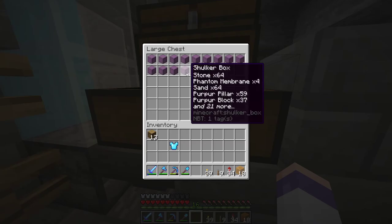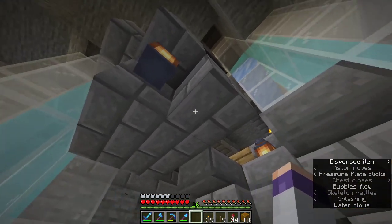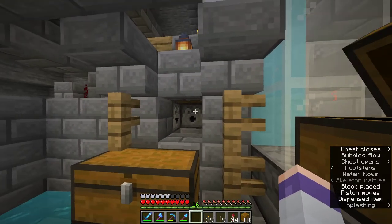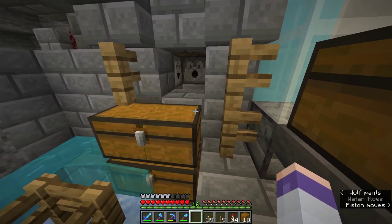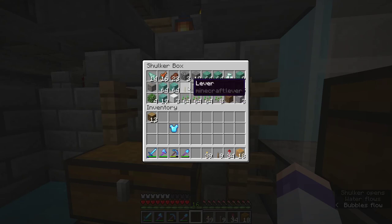Now if I want some other items, say I want some levers, I just press Q. The item went into the system, and once again it iterates through all the boxes and tries to find the lever. Do we even have levers in the system? Guess we do — there's one lever.